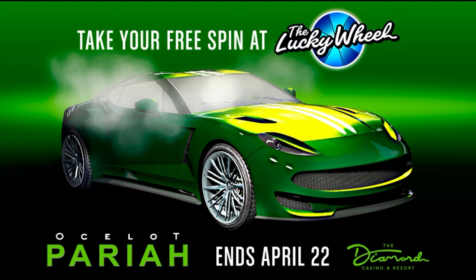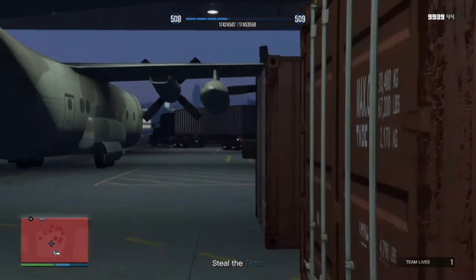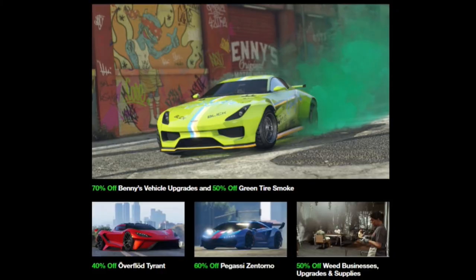The additional discounts include 70% off Benny's upgrades, 50% off green tire smoke, 40% off the Overflod Tyrant, 60% off the Pegasus Zentorno — which is an excellent car for super class — 50% off weed business upgrades and supplies, 60% off the Ocelot Ardent, which is a weaponized vehicle that only takes one missile to destroy so it's better as a collector's car. And 40% off the Hydra, which is one of the top vehicles for PVP, contact missions, and free roaming.